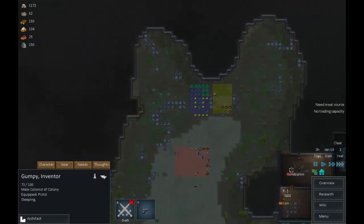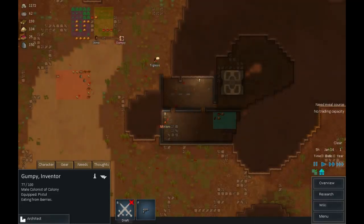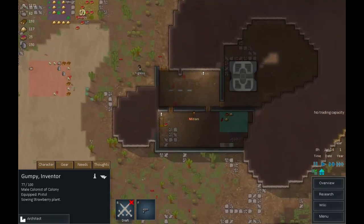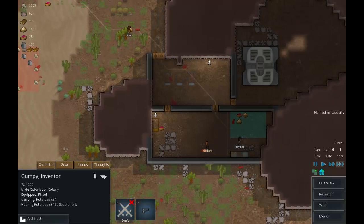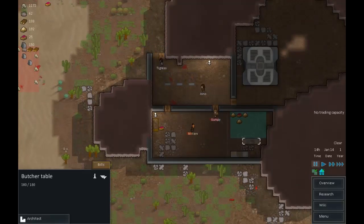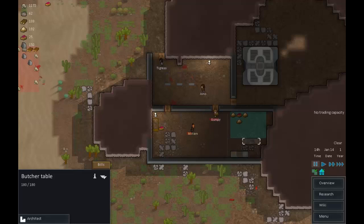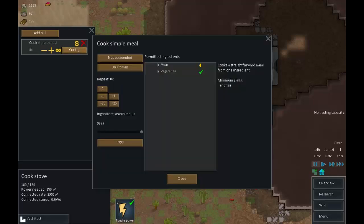Another crop of food - good, because we're getting down to nothing. We started picking up that uranium which is no use to us at the moment. Once we get cooking in place, we'll need to sort out a researching table. There's our cooking table in place, there's our butchery table - let's set up some bills. Add a bill: butcher creature, continue forever. And for cooking, we'll make simple meals until we have eight.